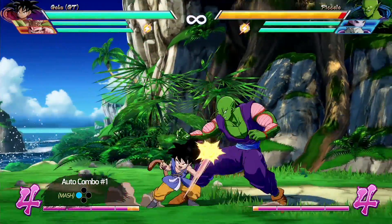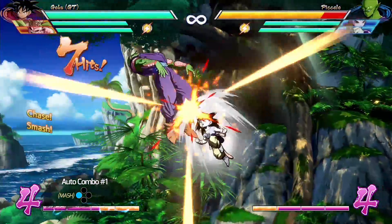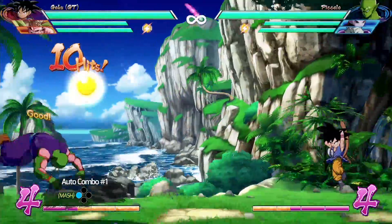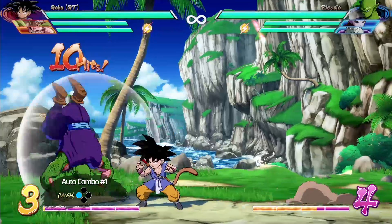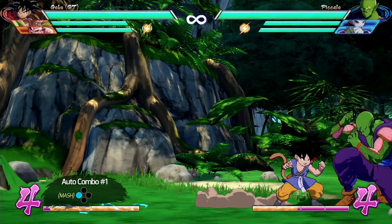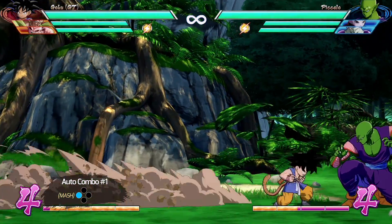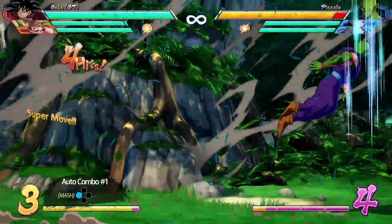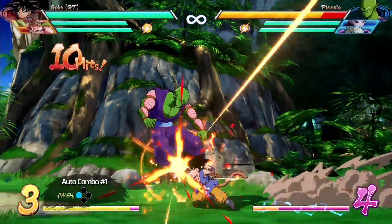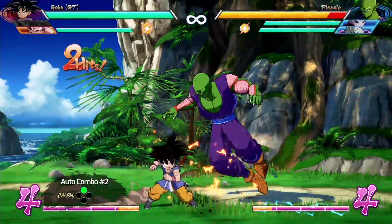For auto combos: when you mash the light attack button, the second hit vacuums a little bit, correcting the opponent's position and making it easier to confirm combos. The third hit is an unblockable grab, which is always scary in mix-up situations, and it side-switches — so you might want to use this after a vanish if you're close to the corner. He also has a medium auto combo.